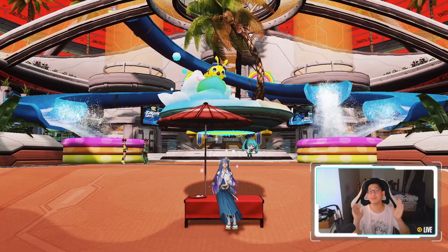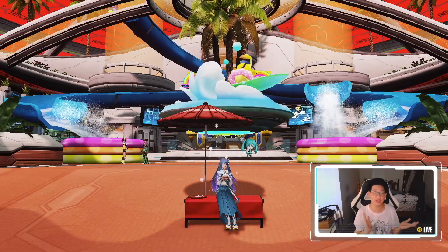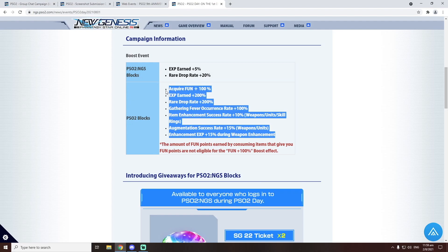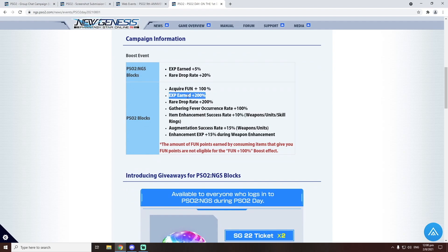Now that is not all — we also have base PSO2. Remember that campaign where we had to complete the story? During PSO2 Day, base PSO2 actually gets a lot of boosts. We get more fun points plus 100%, EXP earned plus 200%, rare drop rate plus 200%, gathering fever occurrences increased by 100%, augmentation success rate plus 15%, enhancement EXP plus 15%, and item enhancement success rate plus 10%. Keep in mind this is only applied to base PSO2. In New Genesis, all we get is a 5% EXP increase as well as a rare drop rate plus 20%. So please take advantage of this 200% EXP earned in order to boost your classes to 100, or at least your main class to 100, so that you can complete the story and blast through everything easy peasy.